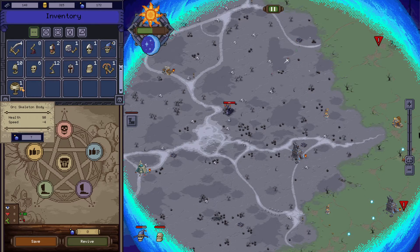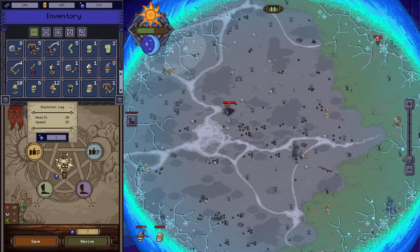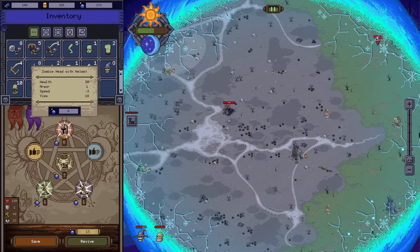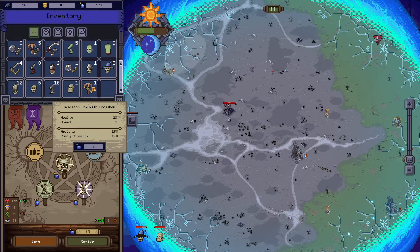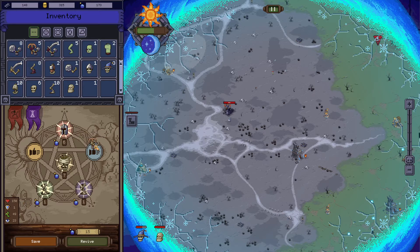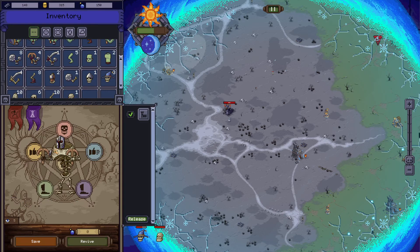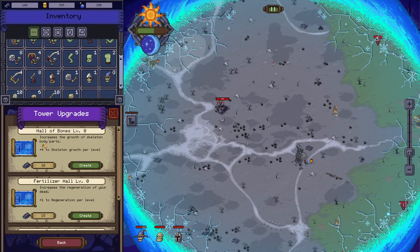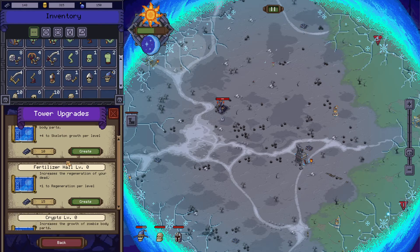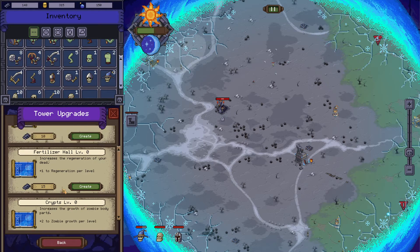What do we got? Orc skeleton — 90 health, but the speed is lacking by four. Let's just get him a skeleton leg and a zombie head, sounds pretty reasonable, but the speed is just crushing it. I think range wins here, so I'll get him a skeleton crossbow. Let's give him another one. There we go — look at this little chap, that's just hilarious!